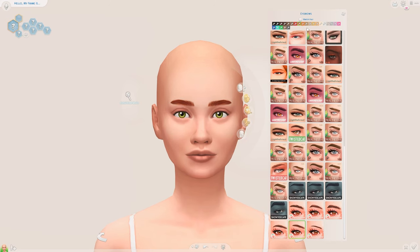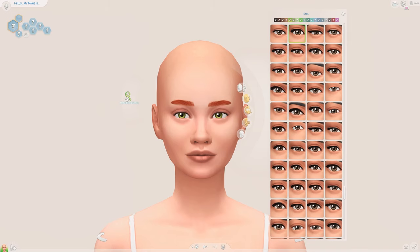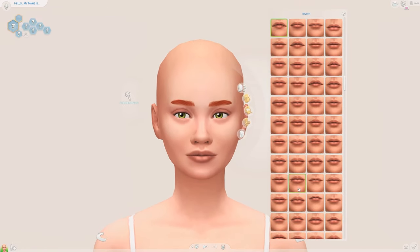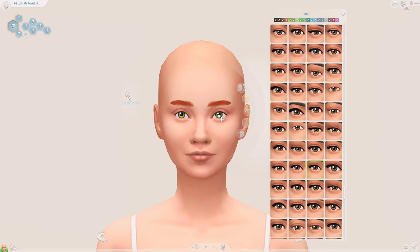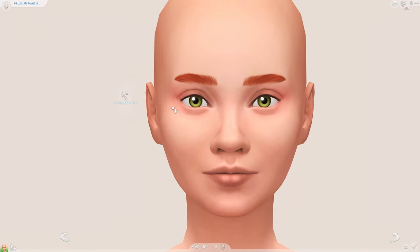Okay, I feel like I'm contradicting myself, but I actually came into this wanting to make a Sim with red hair. I kind of lied about not having an idea — I feel like I haven't made a Sim with red hair in quite a while, so that could be fun. I also decided to change up the eyes, as they weren't really the ones I wanted to use for today's Sim.